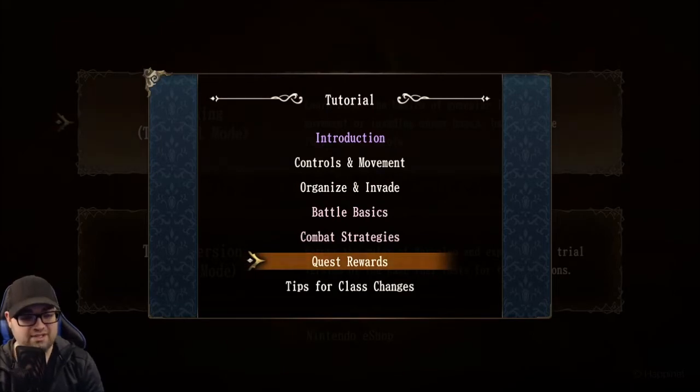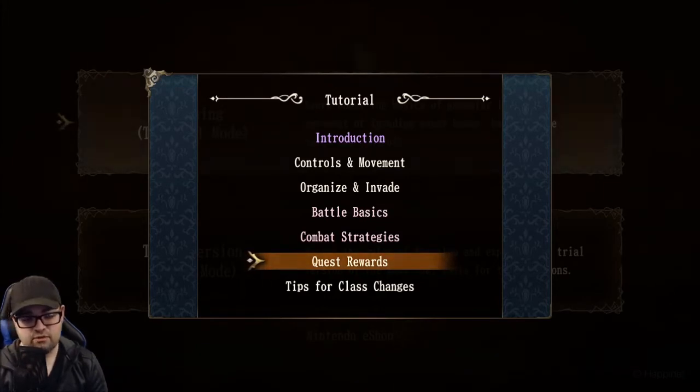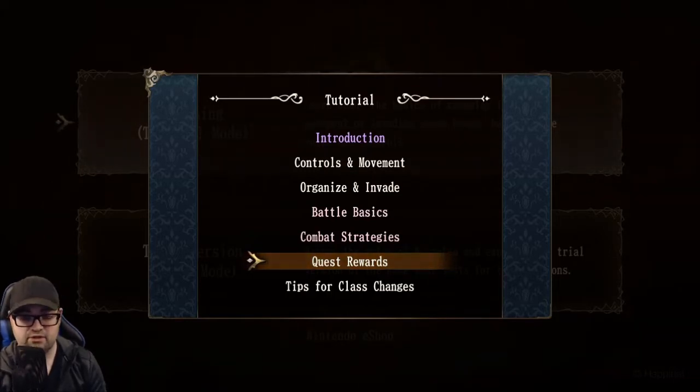Today's topic is going to be about quest rewards and class changes. Quest rewards is pretty straightforward — it's not going to go into a ton of in-depth detail. I will be creating a guide with in-depth detail on questing once the game officially releases, but since I only have the demo right now, we can at least do the basics of questing. Class changes is probably going to take the majority of our time today. We're going to go over basic class changes, and you'll see a more advanced guide from me eventually. Let's start with questing.